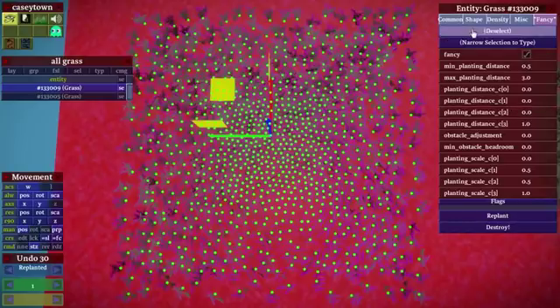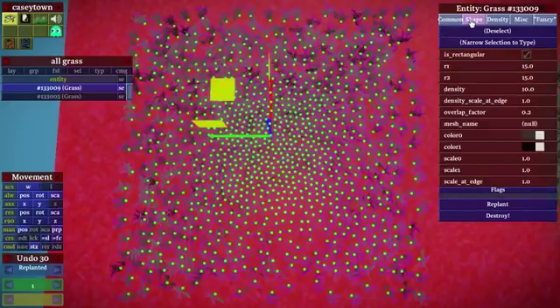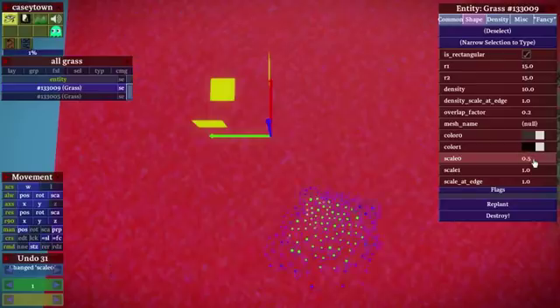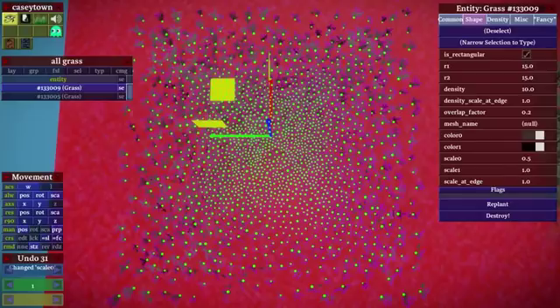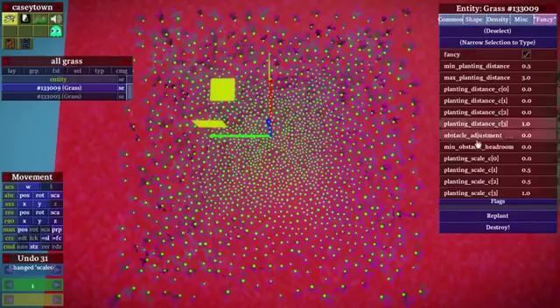This system also works with the planting scale that was in there before, and the planting scale also affects the distance — scale is automatically taken into account when you do the distance. So if I go in and say that I want some plants to be half-sized, you can see it will automatically change the distribution so that half-sized plants are packed closer together than full-sized ones. I would probably add a checkbox to ignore that behavior, but let me know if you have strong opinions about it.